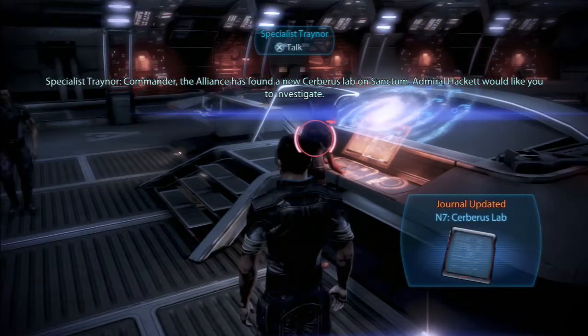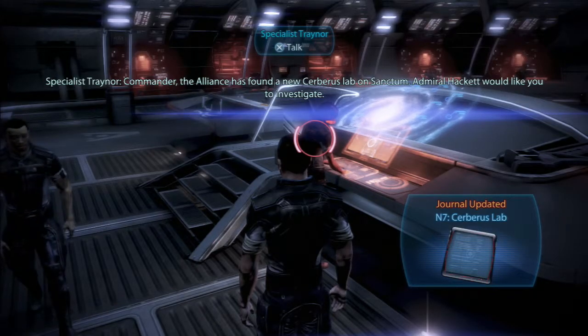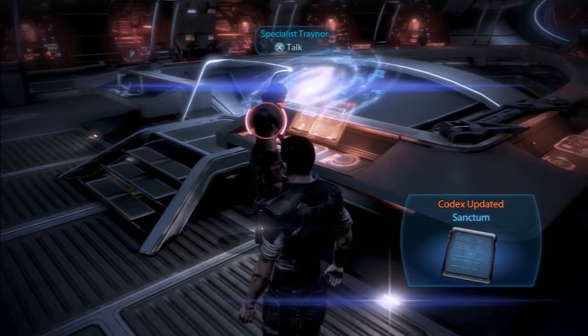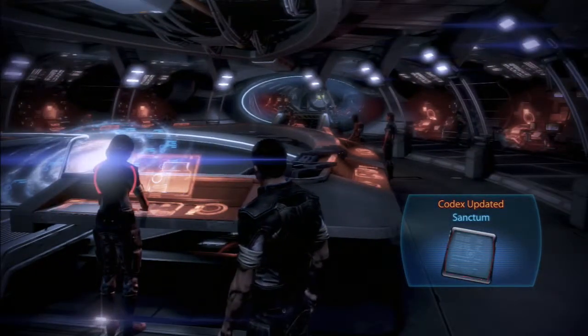Commander, the Alliance has found a new Cerberus lab on Sanctum. Admiral Hackett would like you to investigate. That's one of those little mini side-quests that's actually on a multiplayer map — that's why it's called an N7 mission.